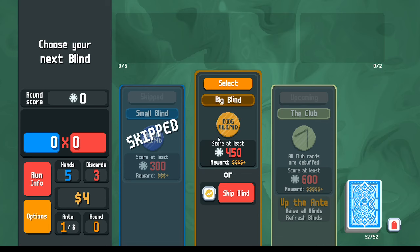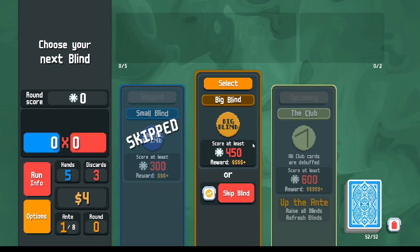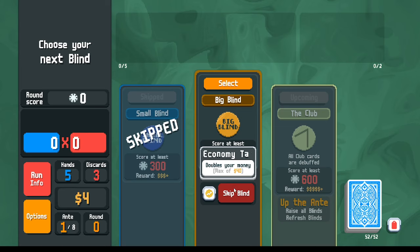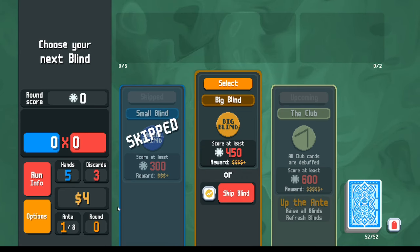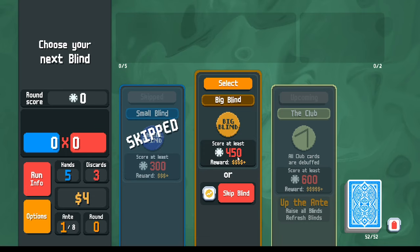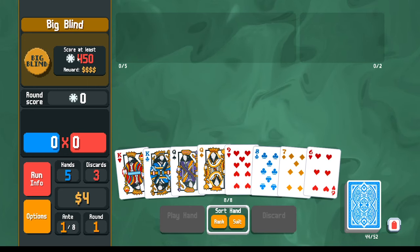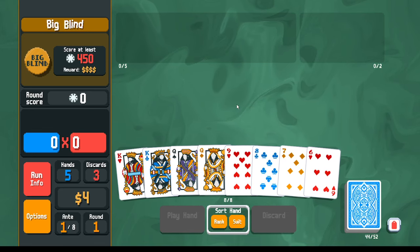This 300-point small blind we can definitely do in one hand. For the big blind with no jokers and no planet cards, we'll probably need two hands — but with the blue deck's extra hands that's fine. The economy tag just doubles our money to four dollars, which is less than the reward money, so we'll go ahead with the big blind.